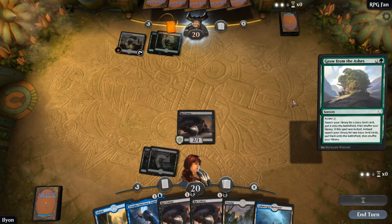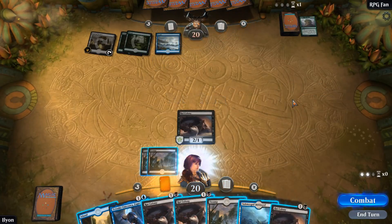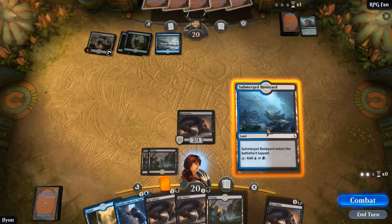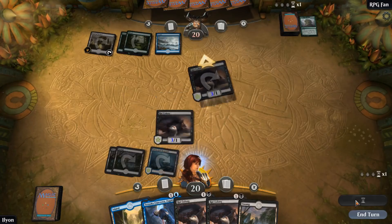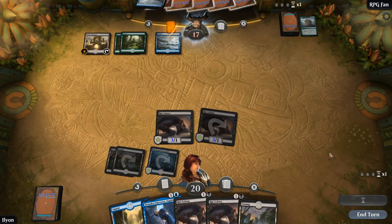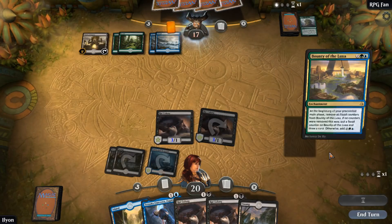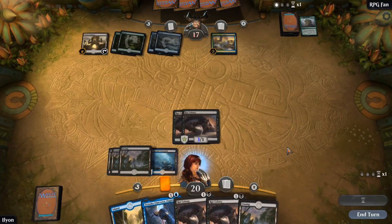Grow from the Ashes — okay, so they're just basically slowly ramping here. We're gonna Boneyard Colony. The colors they're in, they probably don't have a board wipe — possible Ixalan's Rebuke, but that would be next turn anyway. Right now we can just go Tetsuko and Rat Colony and smash in for 12.